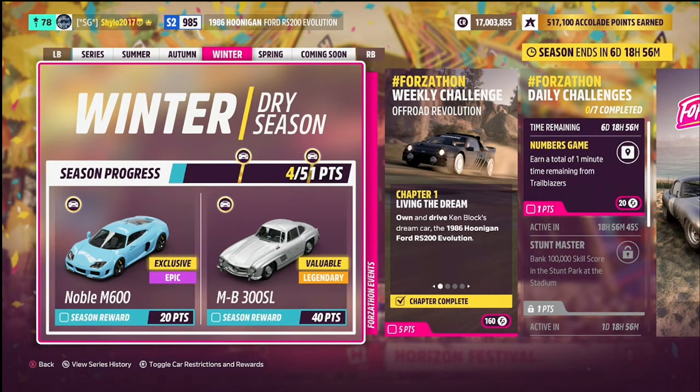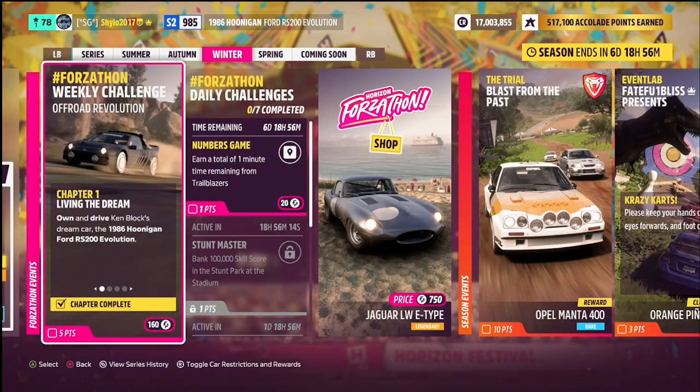Let's get into the video starting with the Forzathon 'Off-Road Revolution.' For chapter one, 'Living the Dream,' you need to own and drive the 1986 Hoonigan Ford RS 200 Evolution. This costs 500,000 credits in the auto show, but it's also available in wheel spins. You can probably get it from the auction too, but if it's more than 500k, just buy it from the auto show instead.